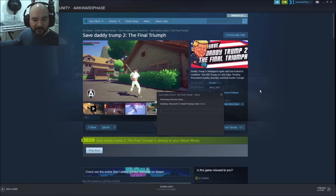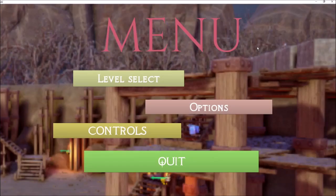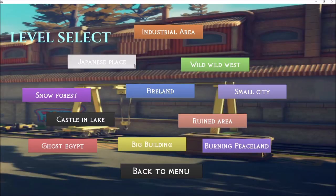Here we go. It looks like it's still installing. So here we go — a nice sampling of the levels available on this game. You missed the menu. Jesus. Menu. Level select. Look at this thing — look at the graphic design prowess. Level select, here we go: Industrial Area, Japanese Place, Wild Wild West, Snow Forest, Fireland, Small City, Castle and Lake, Ruined Area, Ghost Egypt, Big Building, Burning Peaceland.